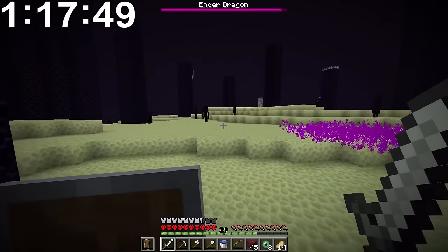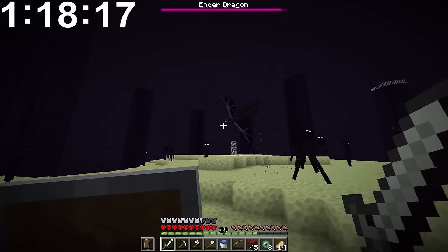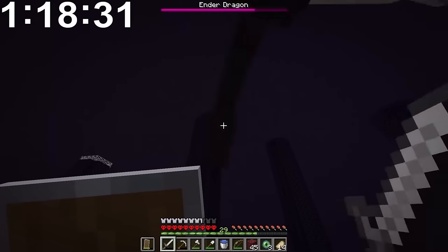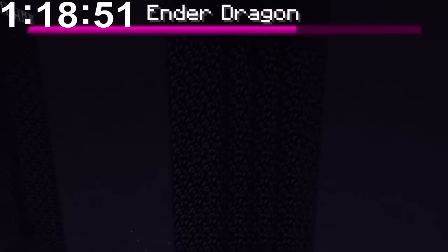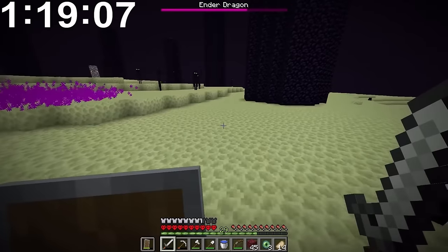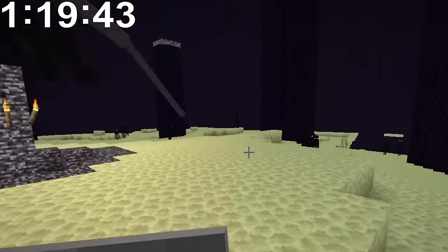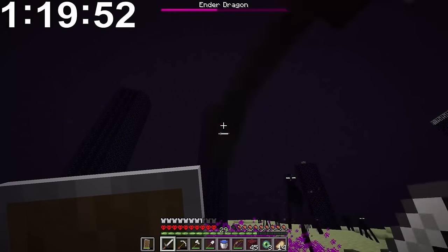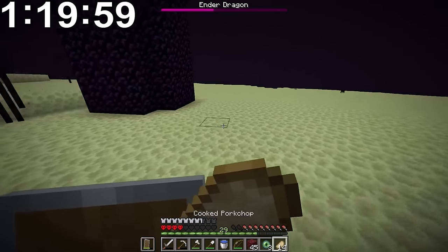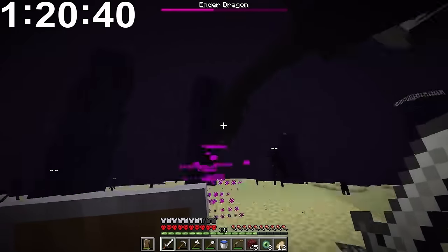Our sword is almost broken - we might have to switch to using the axe. Don't look at the endermen. Why can I not reach it? Oh, nice damage - we did a lot of damage there. Come on, we can do it. That is literally the exact same way I died in my last world. I did not want that to happen again. Smack all the endermen away. Don't dragon breath me, you stupid dragon. Come on, if it lands one more time we can get it. We just need to not die. Oh, it's trying to fireball me.